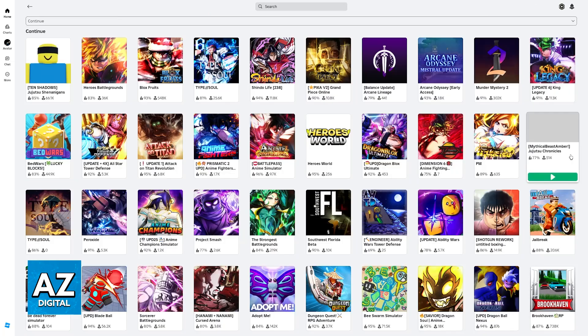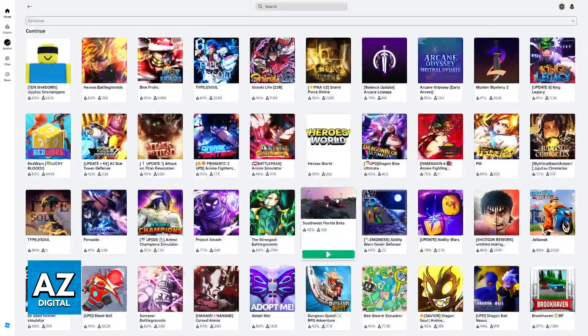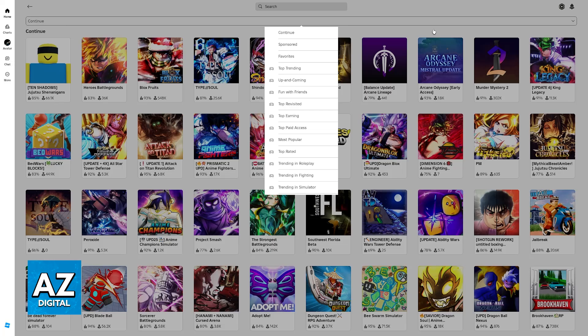So what if we click 'See All'? As the name suggests, we are able to see every single experience that we have played ever since we started playing Roblox on this account. But once again, no option to sort them in any way.